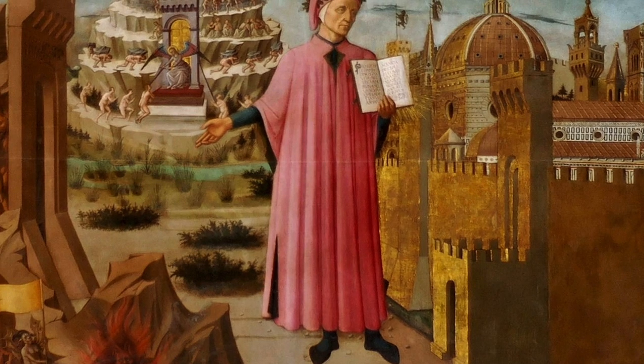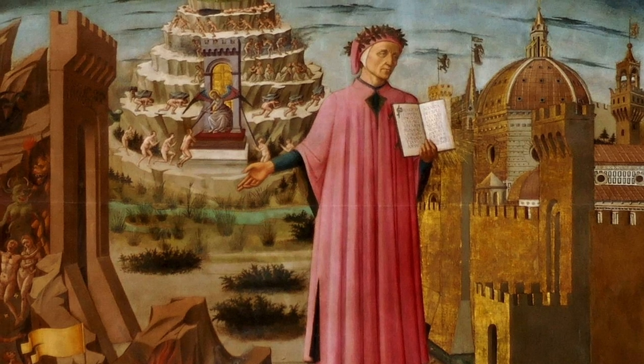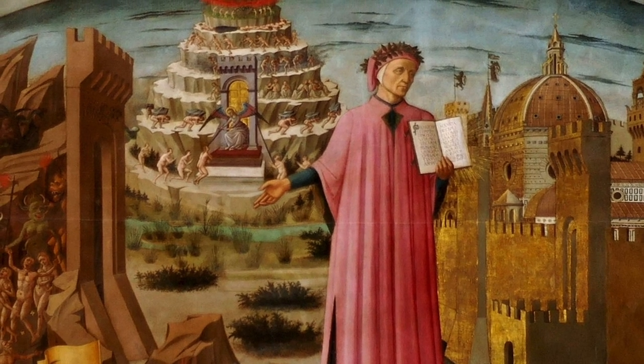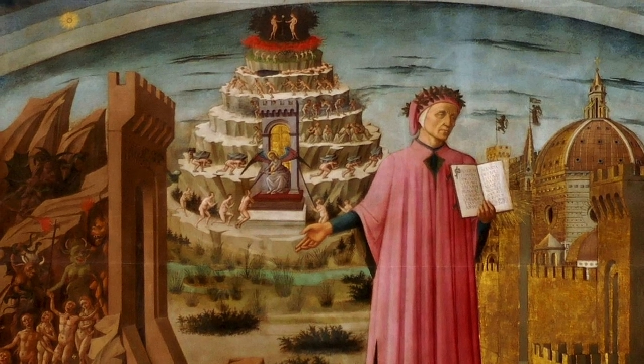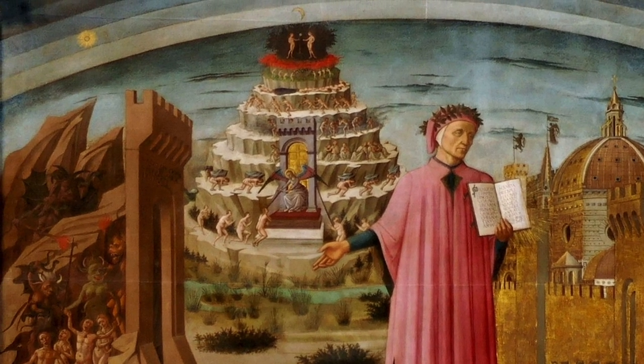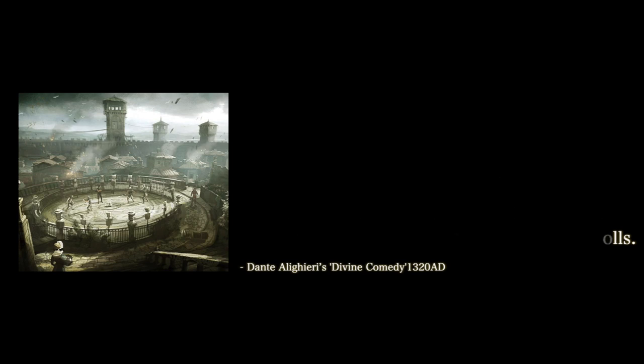Monteregioni's claim to fame doesn't just come from its depiction in Assassin's Creed games. It is famed for its mention in poet Dante Alighieri's Divine Comedy. Dante uses the towers of Monteregioni to evoke the sight of the ring of giants encircling the infernal abyss: "As with circling round of turrets Monteregioni crowns his walls, so on the shore encompassing the abyss was turreted with giants half their length uprearing, horrible, whom Jove from heaven yet threatens when his muttering thunder rolls."